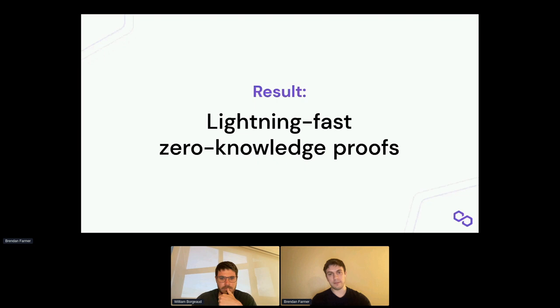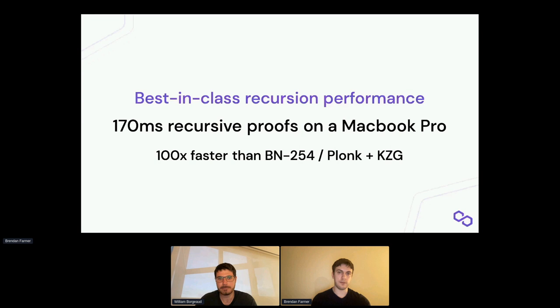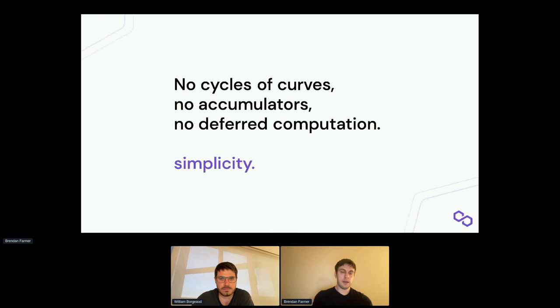The result of all this is that we can have lightning-fast zero-knowledge proofs with no trusted setup — it's fully transparent, just like STARKs. On Plonky2 we have best-in-class recursion performance: it takes 170 milliseconds to generate a recursive proof on a MacBook Pro, and we expect that over the next month or so this will decrease pretty dramatically as well.